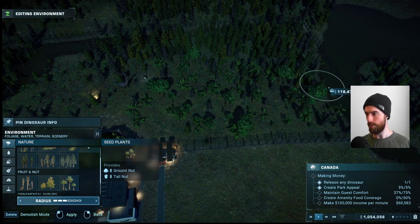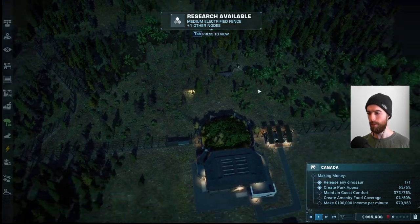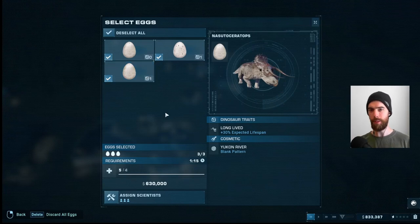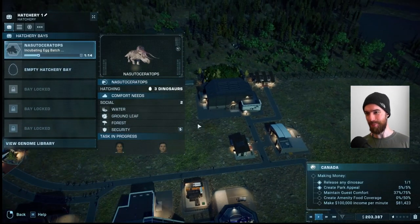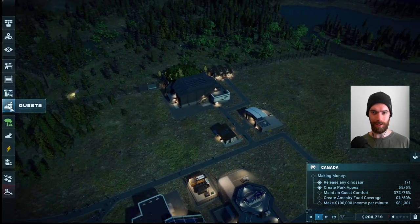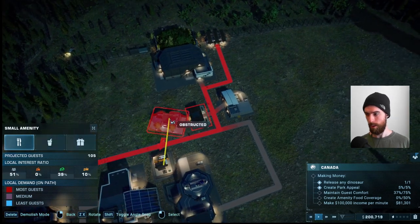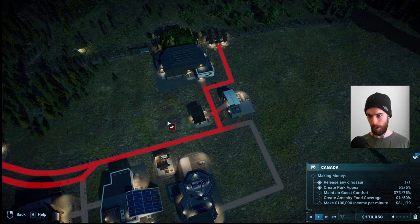We'll get the nut trees going, intermingling with the forest along the side and back to fill in the open space. Now for some Nastoceratops to give us even more dino variety, which is really important. This is going to bring us down to effectively bankrupt, so it had better be able to bring us to the break-even point and beyond. I'll also go for some small amenities to begin providing for our guests — specifically targeting food coverage, but obviously we want all amenities covered.